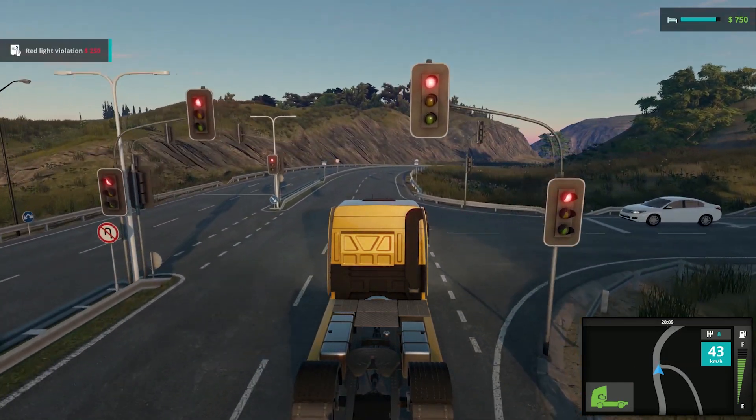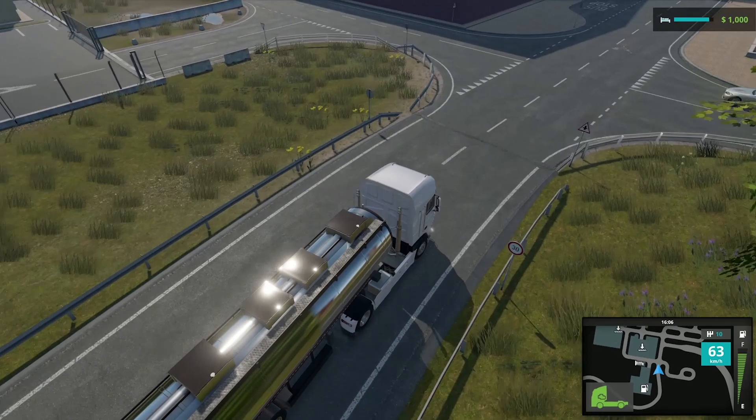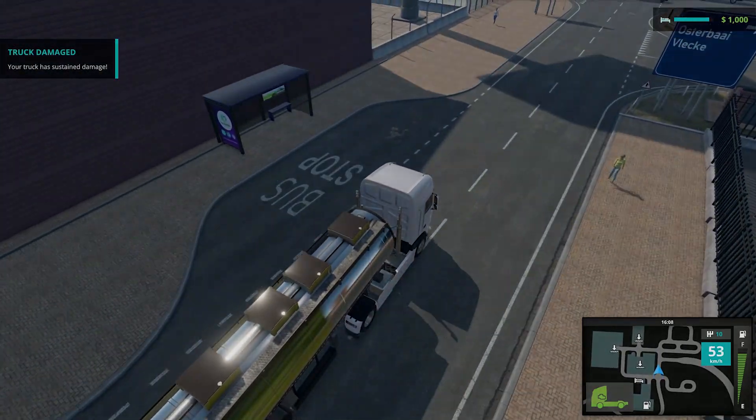Make sure to comply with traffic rules, as you don't want to catch a fine — or even worse, get into an accident. There are two reasons to obey the law in Truck Driver: you'll get fines when you drive through red lights, and accidents will damage your truck and its engine. You can see the status of your truck in the bottom right of the screen — there's a green truck image that shows how your truck is doing. It will get darker, turning orange and then red, at which point you'll need to get some repairs.